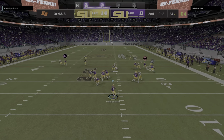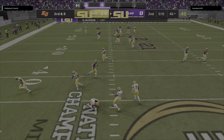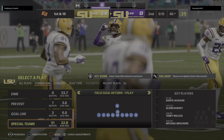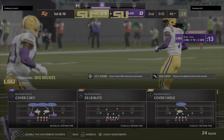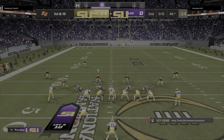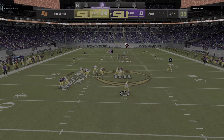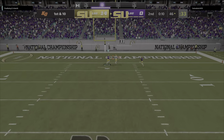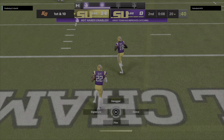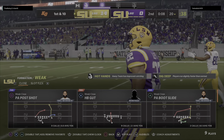On third down, Burrow — into double coverage and it's intercepted. Dante Jackson picks it off — a potential turning point, as they'll get the football in very good field position late in this first half. Trying to shake off the interception from the last drive, he'll look to throw going deep here for Landry — and this is going to be intercepted, picked off by Grant Delpit, and his guys have got it back at the closing stages of the first half.